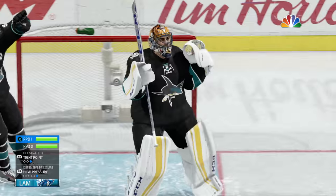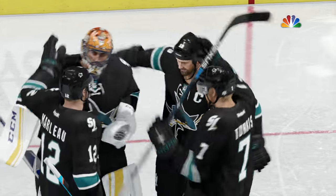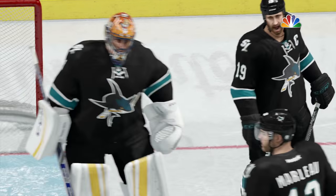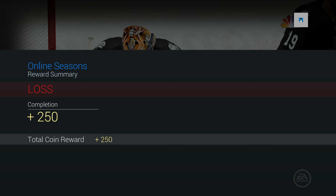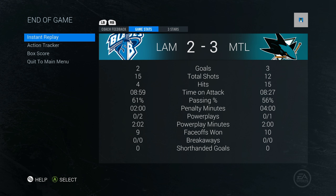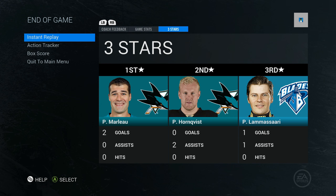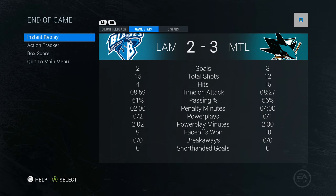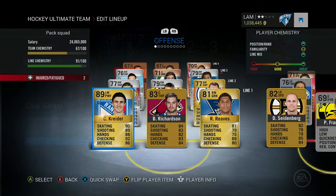That guy played a pretty good game — three cross-crease goals — and that's the end of this game. Another loss. Fifteen to twelve in shots, nine minutes time on attack to eight minutes. Three stars: Patrick Marleau, Patrick Hornqvist, and Lamasari. We played very well in the first period but then gave up three quick ones. Let's go back to the main team and wrap up the episode.